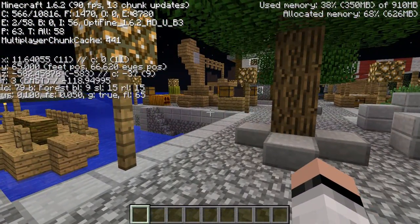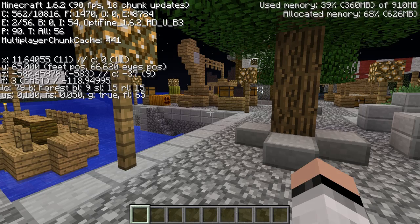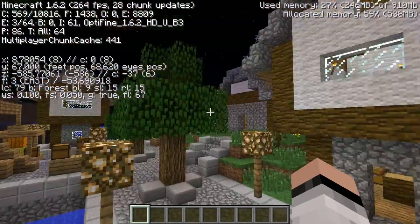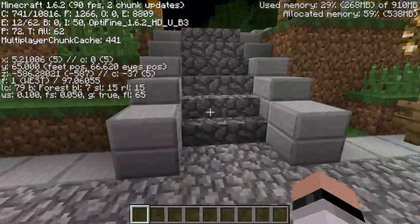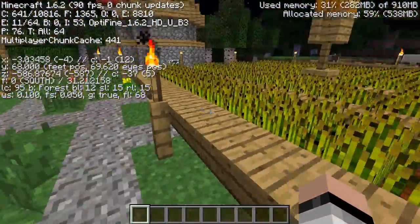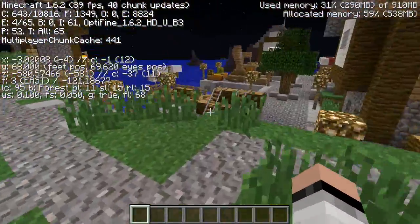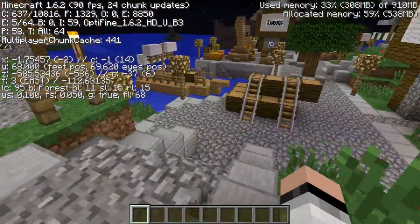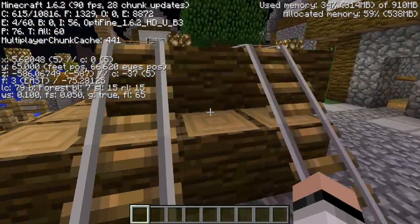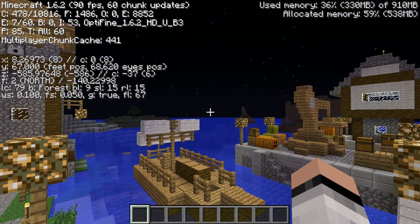If you look at the top right corner of my screen, it says Optifine 1.6.2 HD U-B3, so I am using the Ultra edition. The reason you use the Ultra edition is for cell shaders and any type of shader pack, like Sonic Aether's Unbelievable Shaders, for them to work. I would recommend users with a standard computer check out the Standard edition if you don't have a gaming computer.